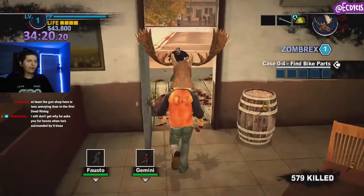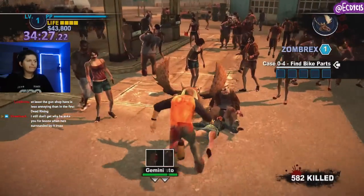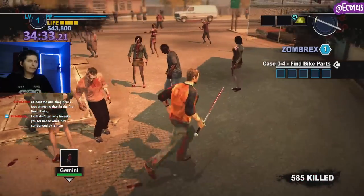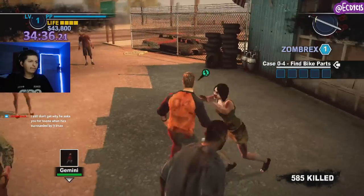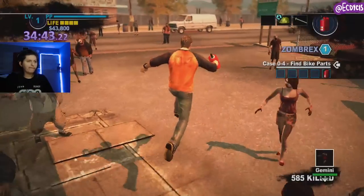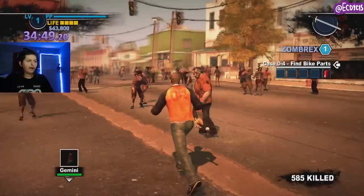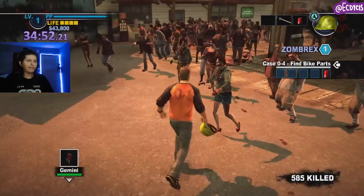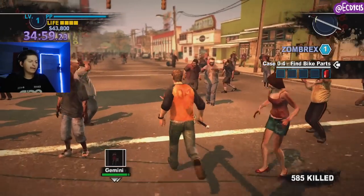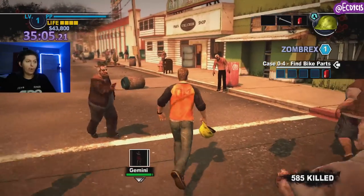Before I make a trek back, I'm going to be getting two items. I actually don't even care about the moose head right now, but I do care about grabbing the gasoline canister — this is one of the five bike parts. There are two types of bike parts in this game: bulky and not bulky. The gasoline is considered a not bulky bike part. This is important because there's a lot of bulky bike parts, and bulky bike parts can't be carried with anything else.